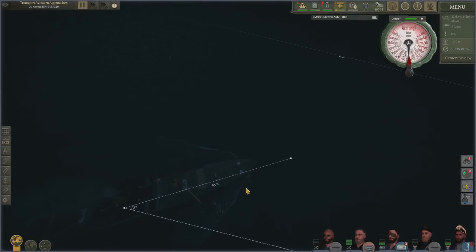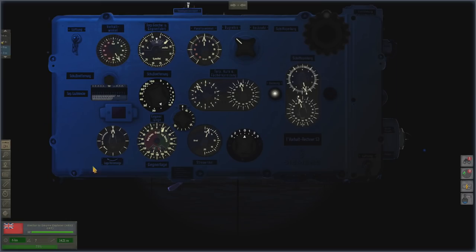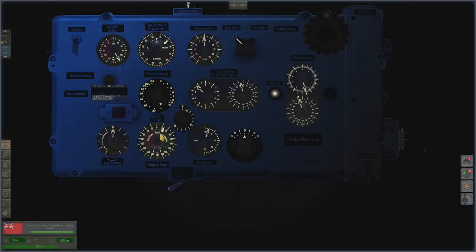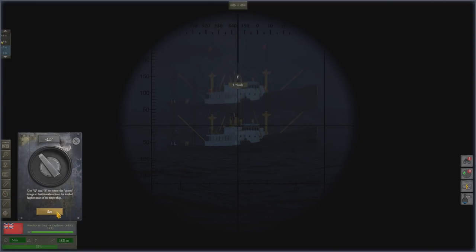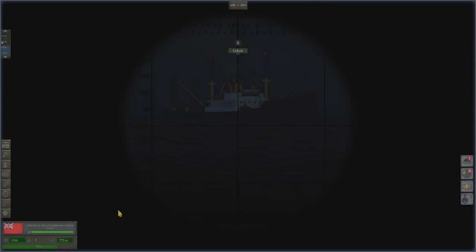We're getting closer now. Angle of bow is 28. Range is about 654 metres from us. That's locked onto 28. Updated range — we reckon it's around 700 metres, but the computer reckons 654 metres. It's a 100 metre difference, which is quite a difference.